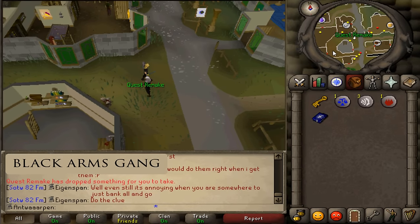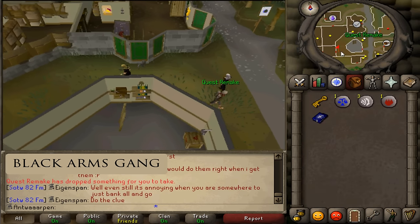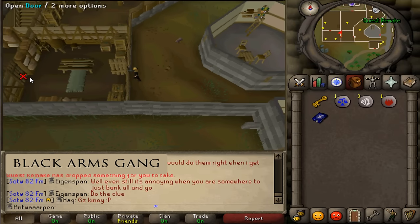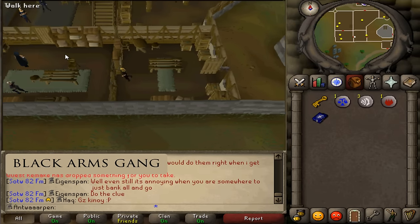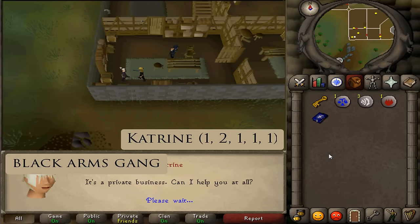Next up is the part for the Black Arms gang. From Charlie the Tramp, run west into the alleyway and enter the building where you will find Katrin as well as a level 16 thief. Talk to Katrin and select option 1, then 2, and then 1 three times.